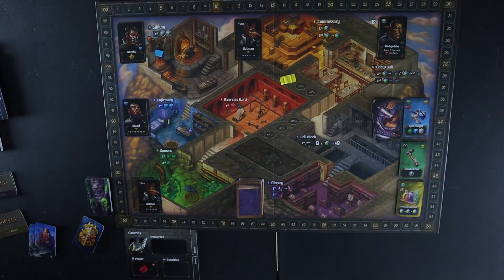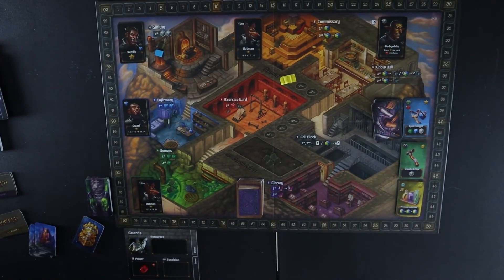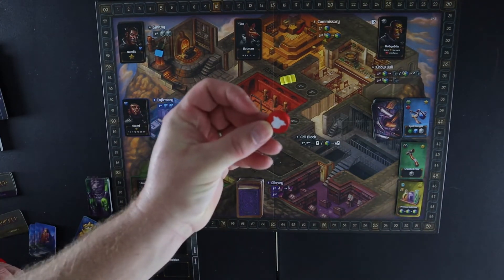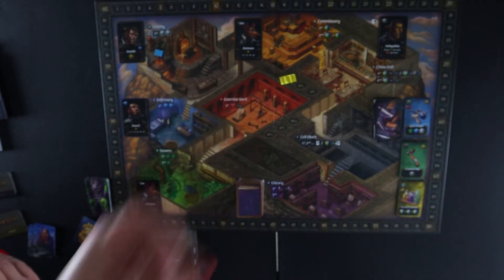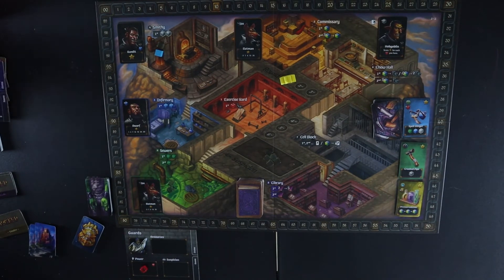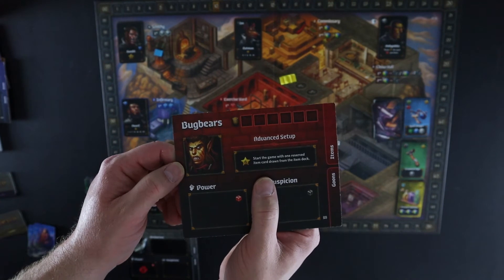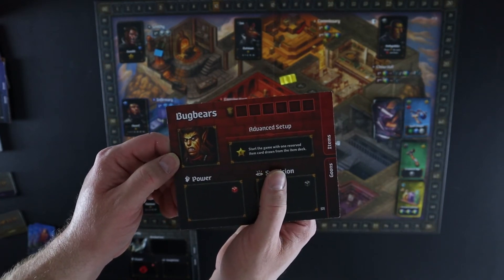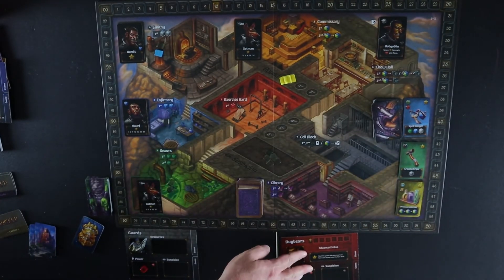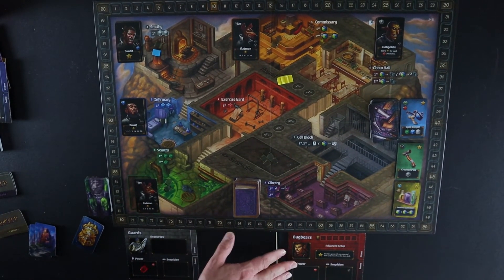I'm going to pick my crew at random. I've got a red cup with all five tokens in it, so let me shake it up and pull one out. I pulled out the red one — that's the bugbears — so that is who I'll be playing. I'll get the bugbear board, and as you remember from the advanced setup I'll start the game with one reserved item card drawn from the item deck. Let me put that into play and then go get the tokens.